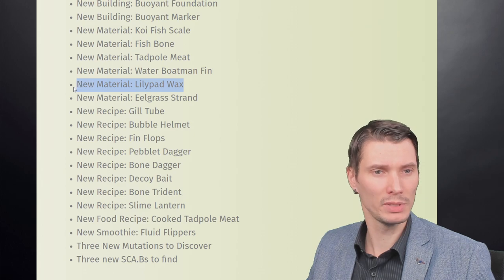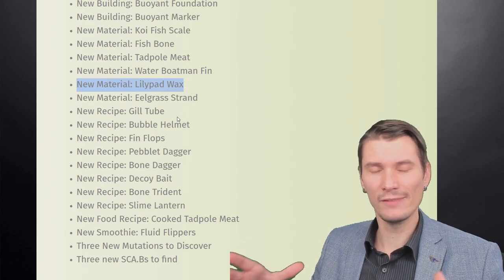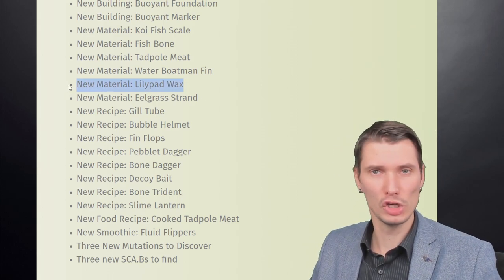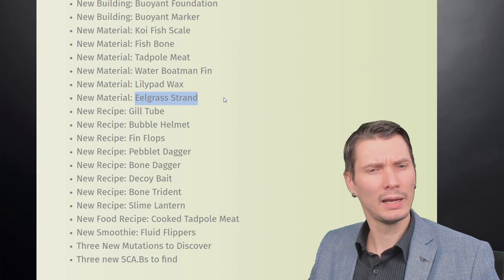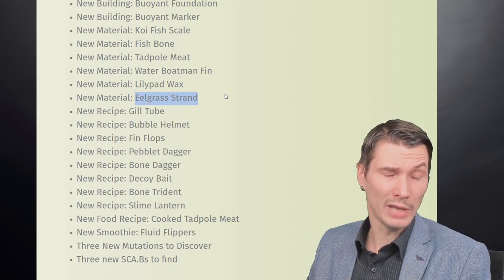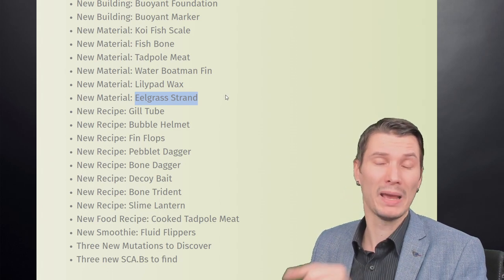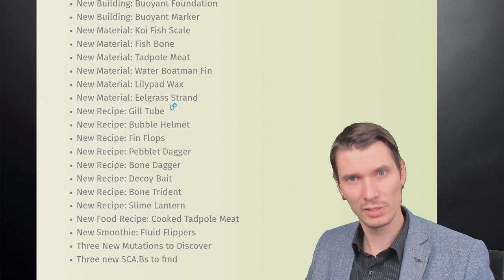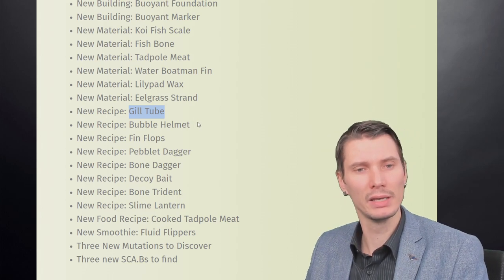You need to hunt those creatures down to get the new recipes. Lily pad wax comes from the huge leaves on the water — it's the easiest new material to get. For eel grass strand, you need another tool: the dagger. Using that specific dagger meant for underwater, you can cut new grass. Once you analyze those items you get the gill tube — that's the first upgrade to get more time underwater.